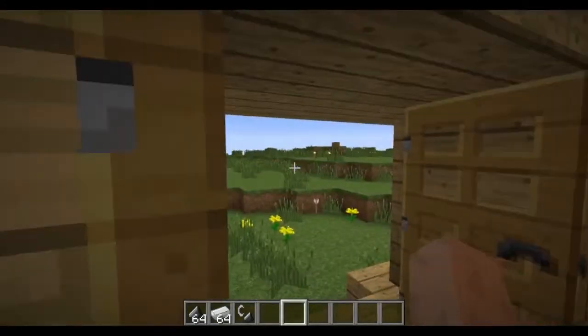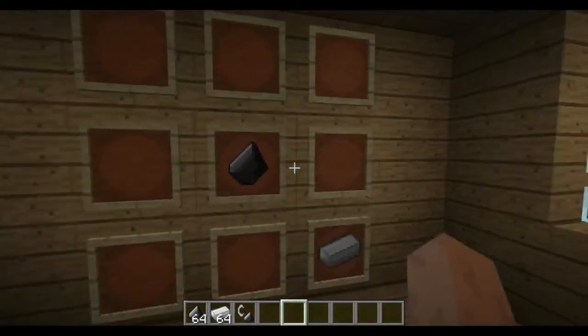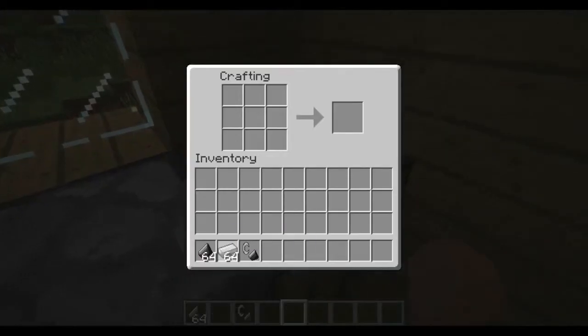Hi there crafters, this is episode 81 of the Thorough Showcase series, and this is the episode I'm going to teach you all about flint and steel.